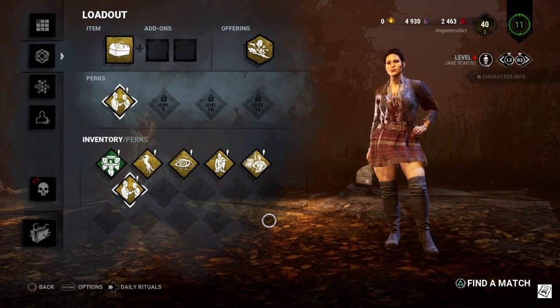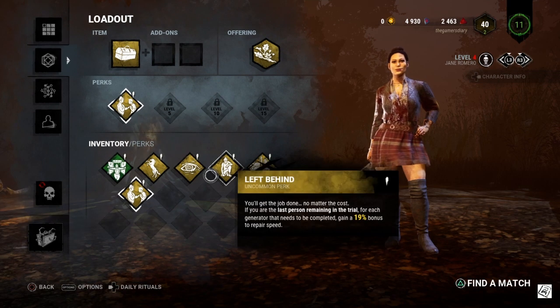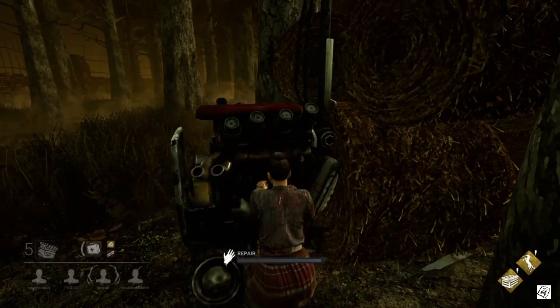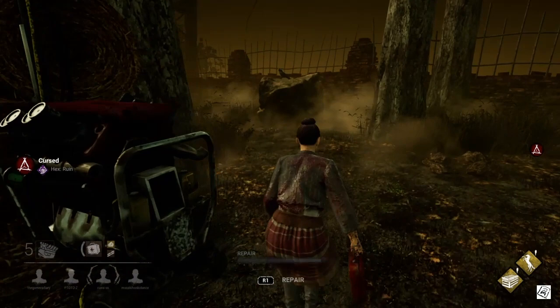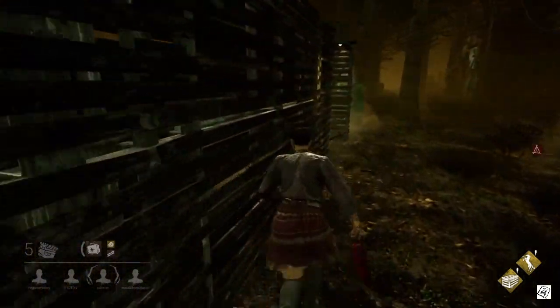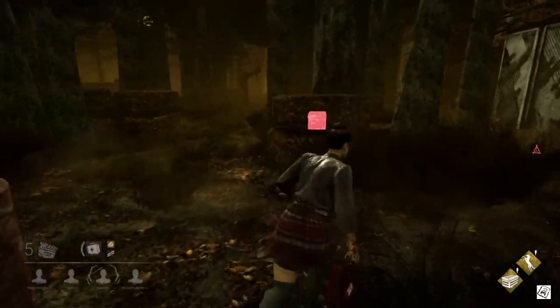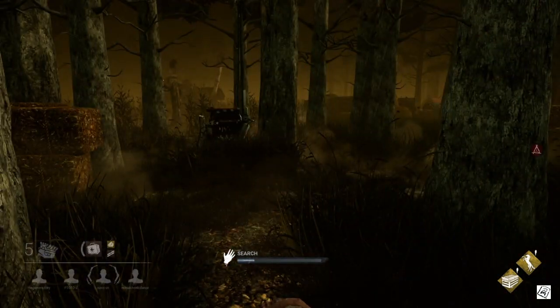Hey guys, welcome back, you're watching MSDI and I'm back with some Dead by Daylight gameplay. This time I'm playing as Jane Romero, the new survivor introduced in a recent Dead by Daylight update. We are on the Cold Wind Farm and there's a mystic killer perk, so I'm guessing we need to cleanse that totem first and get rid of this killer perk before going to fix any generator.